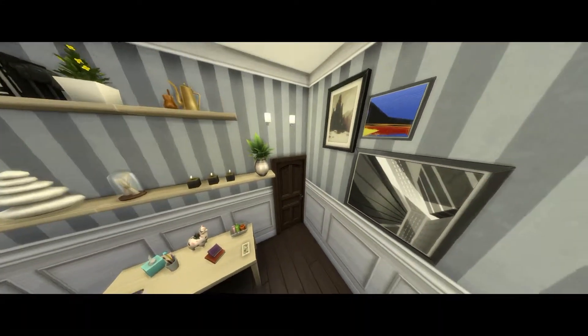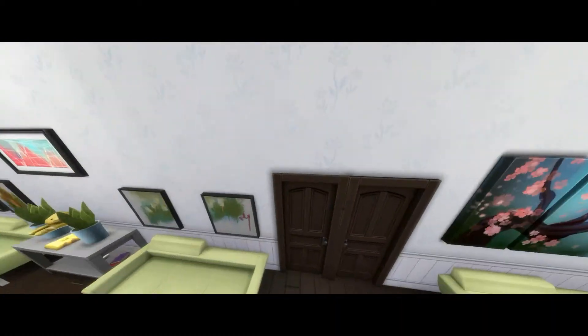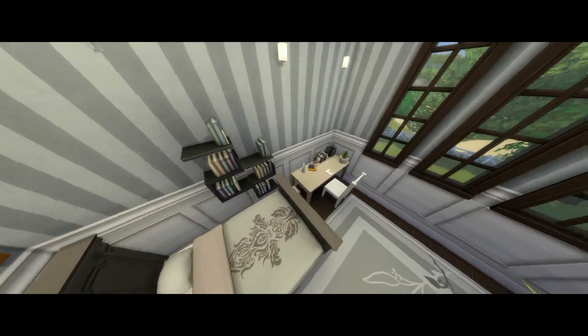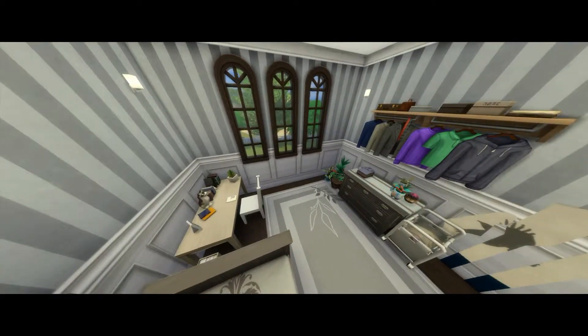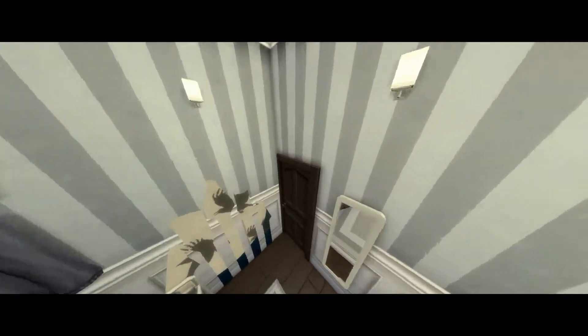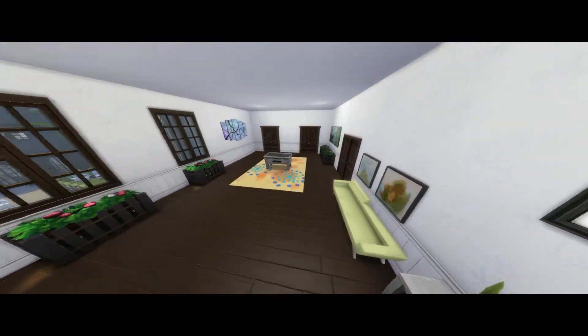Another double bed room — very different, with a bookcase, a desk with a journal, lots of plants, and clothes. The two remaining rooms are the same layout with the same clutter but in a different arrangement.